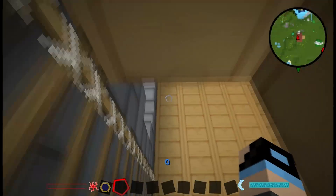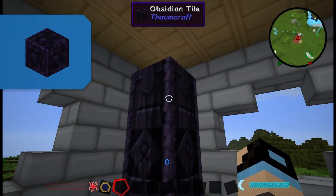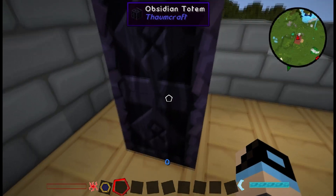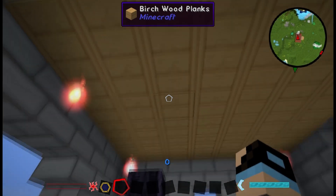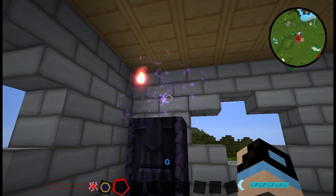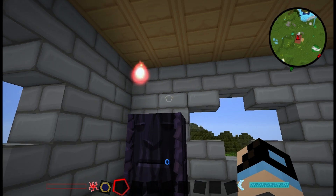Next we'll go downstairs and I will show you these obsidian totems. These are found quite commonly around the world. It will be two totems and then a tile. The tile will contain an aura node, which was upstairs. And once destroyed, it will make this noise — that means you destroyed the node and basically you don goofed, because you weren't getting that back.